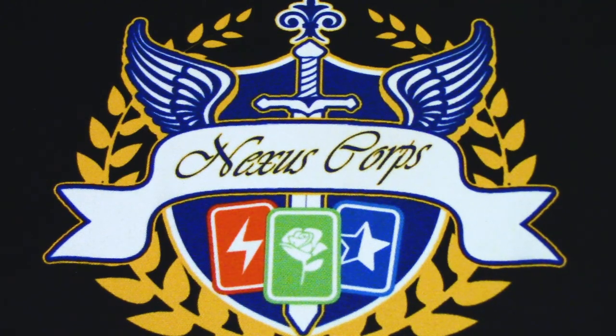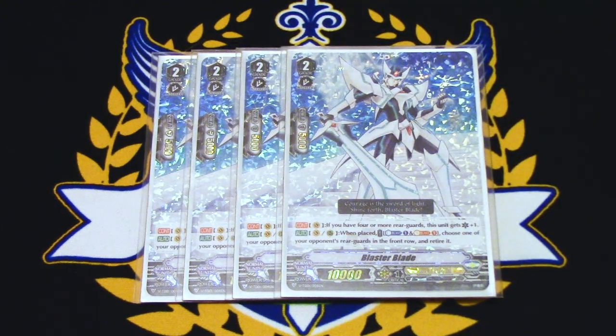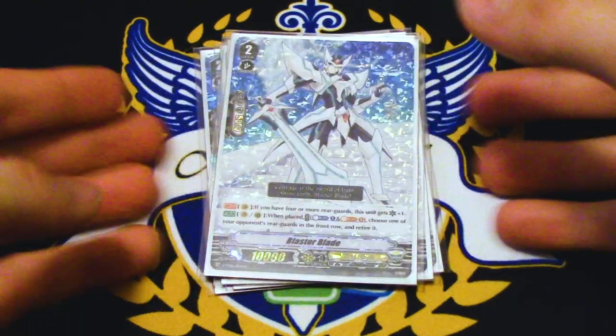On to the grade twos. We are running four copies of Blaster Blade because we want to win. Blaster Blade on Vanguard circle, if you have four or more rear guards, gets a crit — pretty rare in this deck so don't count on it. The other skill is when it's placed, choose one of your opponent's rear guards in the front row and retire it. So you can use it to get rid of interceptors. This whole deck revolves around this card, so you want to run four copies.